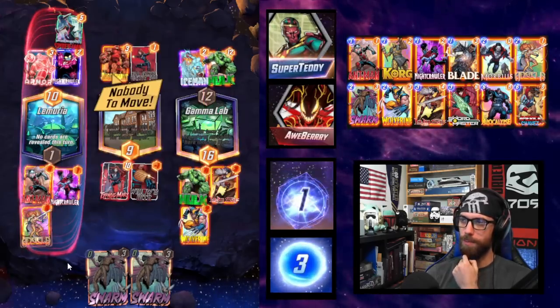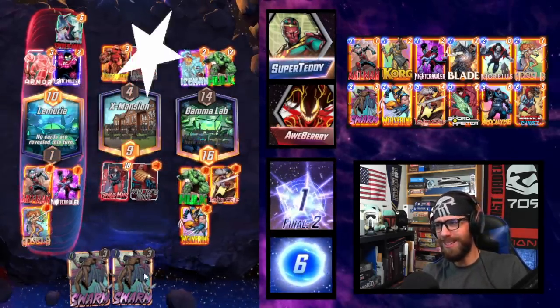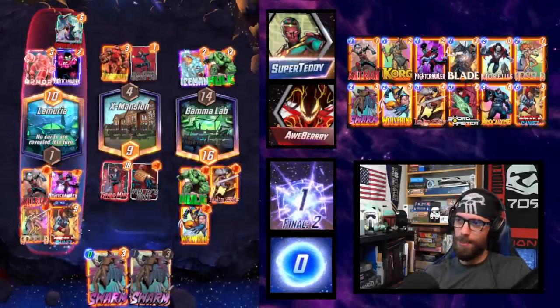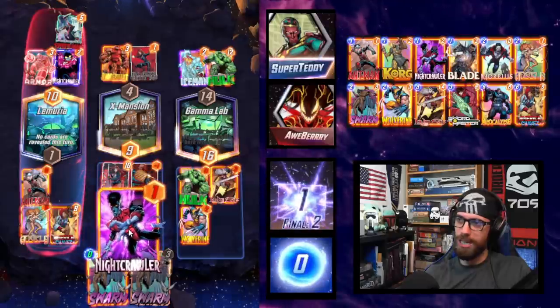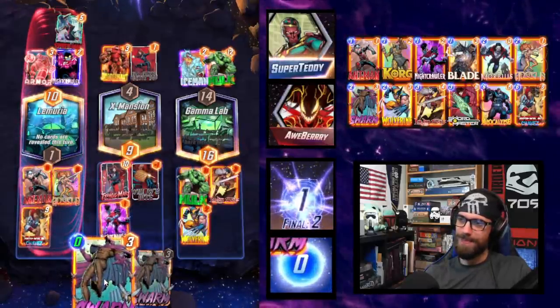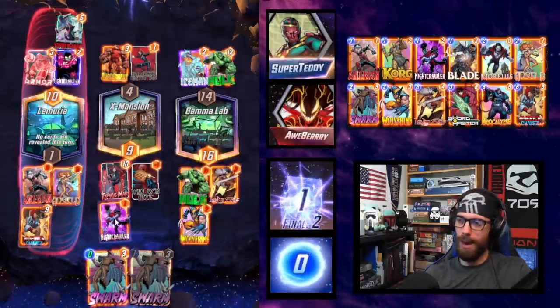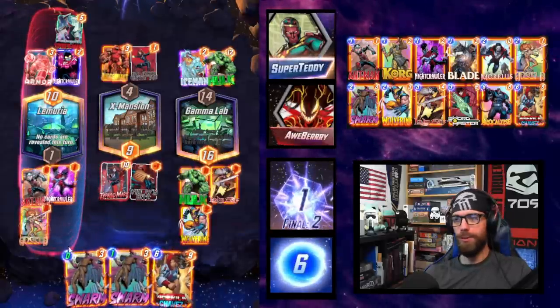Opponent plays Juggernaut. Iceman hurts so much because now I can't play this — obviously going to play Chavez. Bounce the Nightcrawler. It's really bad. Do I want to lean into the Angela, or do I just let this lane go entirely? There are so many points left on the board though.